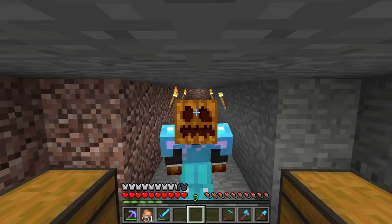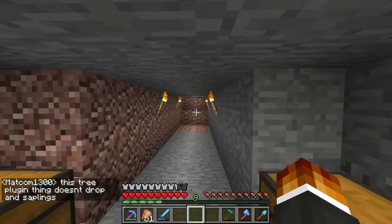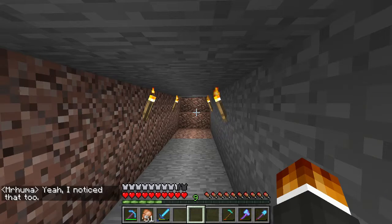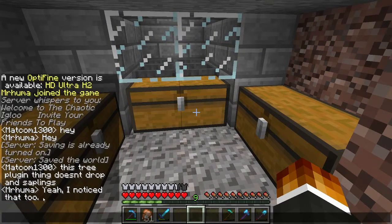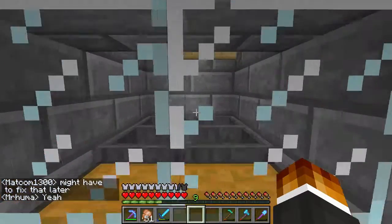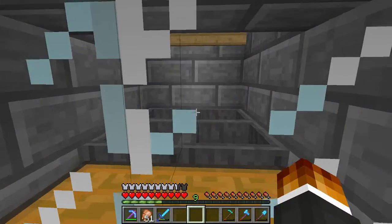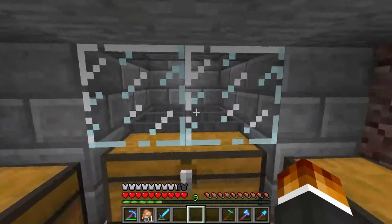Hey everybody, this is Mr. Huma and today we're on the Chaotic Igloo server. We have a plugin that when you cut down the bottom of a tree it cuts down the whole tree. We've had problems with it not giving saplings — it used to give leaves as well but we turned that off because it was kind of cheating. Not dropping saplings is a problem so we'll definitely have to work on that.